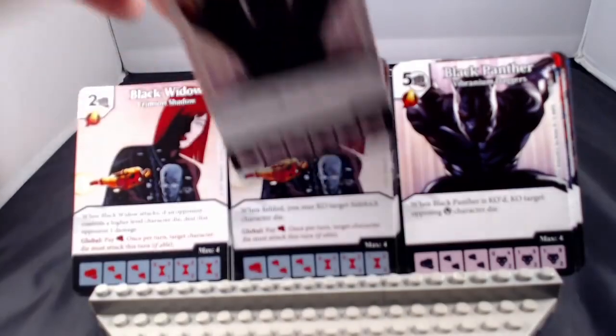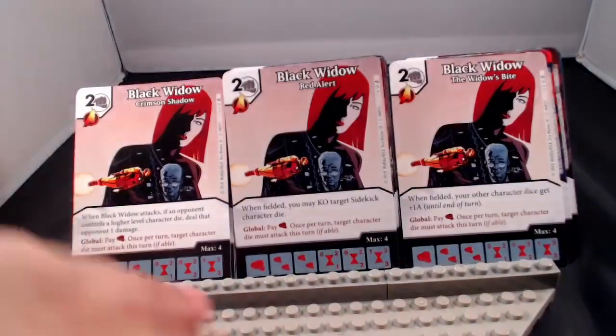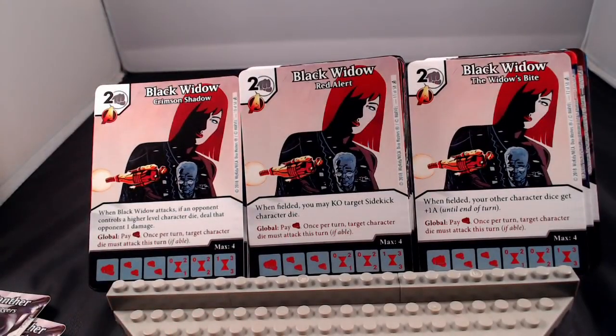Next up, Black Widow — a rarely seen character in the Dice Masters lore, of course. She's a 2-cost fist with the Avenger affiliation. Her three versions: when Black Widow attacks, if an opponent controls a higher-level character die, deal that opponent 1 damage; when fielded, you may KO target sidekick character die; or when fielded, your other character dice get plus 1 attack until end of turn. She has a global on all 3 cards: once per turn, target character die must attack this turn if able — Taunt with a fist, which is great for stopping control meta cards that just sit and wait.